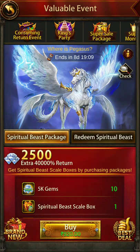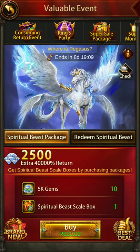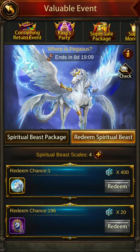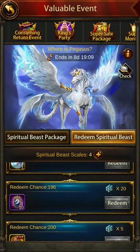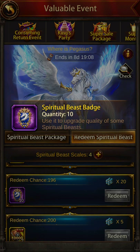Every day you will be getting 42 spiritual beast scales by killing boss monsters. By the end of the event, if you get 42 every day without missing a single one, you will have a total of 420 spiritual beast scales. Once you manage that, you will be able to unlock the Pegasus. You will then need badges or spiritual beast badges to upgrade the level of the spirit beast.